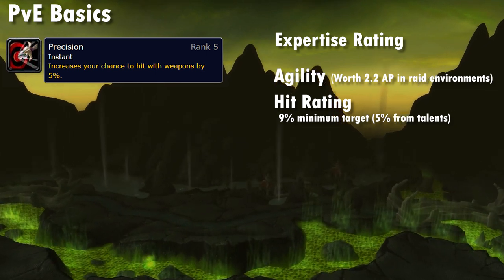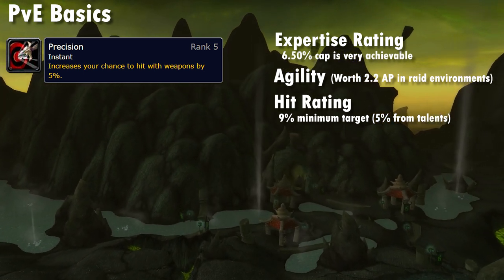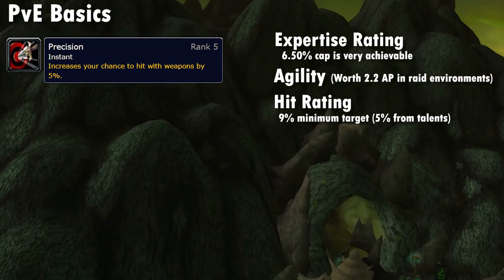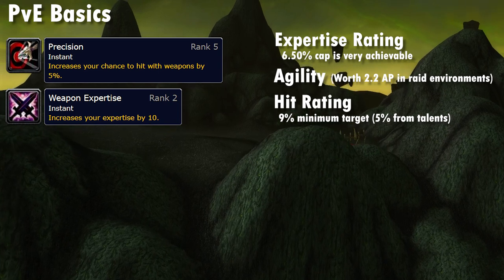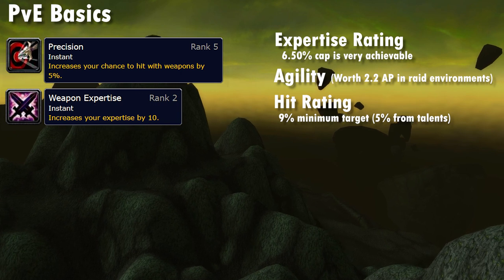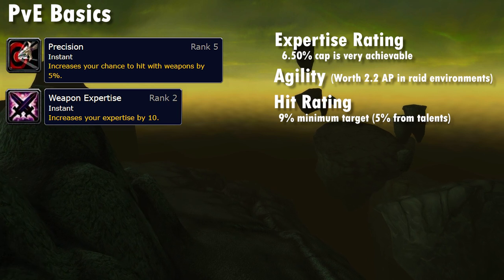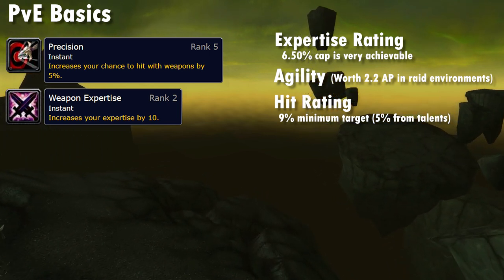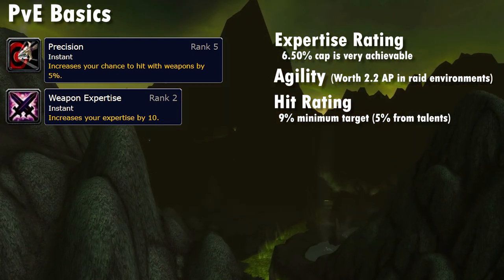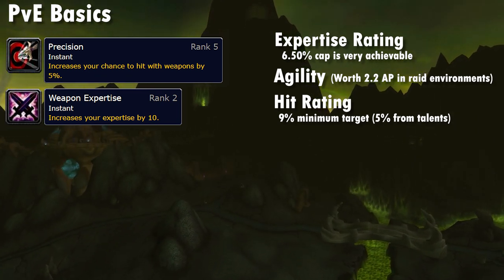Expertise is the very best stat per point, at least until you hit the cap of 6.5%. This is pretty hard for most classes but far more achievable for rogue thanks to the Weapon Expertise talent. Those 2 points give you 39.4 expertise out of the 103 you'd need to cap — and that's actual expertise, not rating. When you add the human racial on top of this, it brings it down to 44 expertise needed, which is pretty easy to get. So whilst you don't explicitly need the expertise cap, items with this stat are going to sim very well until you are.